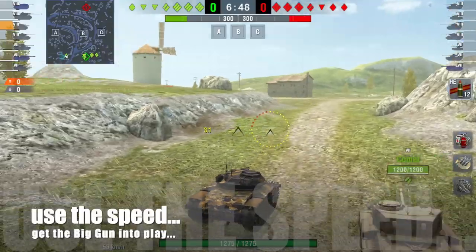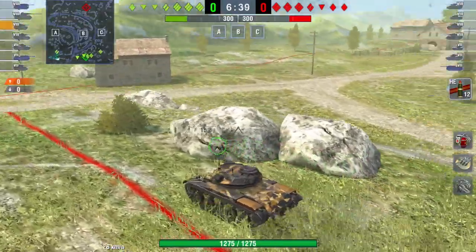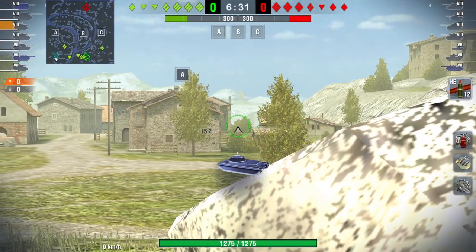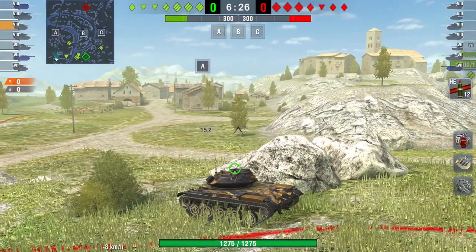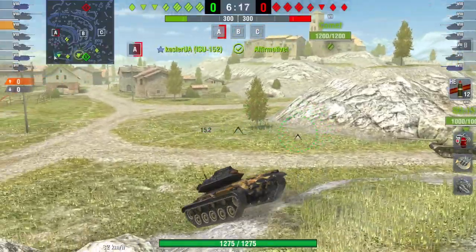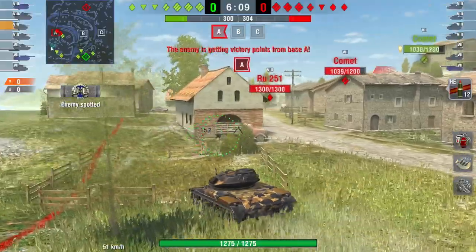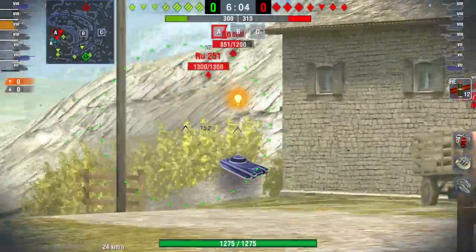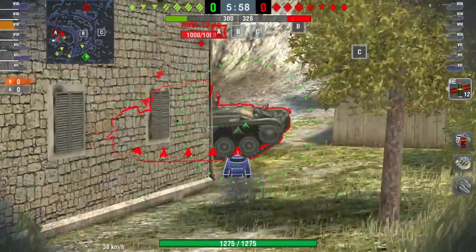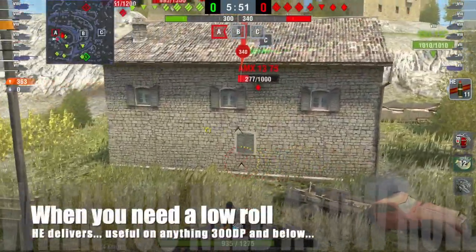This is the Castilla first game. I'm going to use the speed of the tank to get into a good position quickly. I can go up terrain here that other tanks can't, so I don't have to take the long route around. Normally in a light tank I'd go straight out to spot, but this tank's view range isn't the best. If there's an RU 251 with 300+ meters view range on the enemy team, they will spot you before you spot them. There was an RU 251 on the other team — I checked the setup — so that's why I didn't go out to spot in the lead.